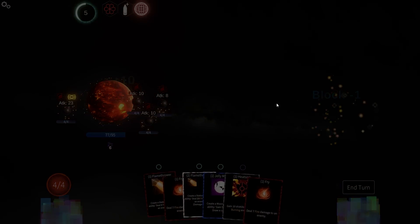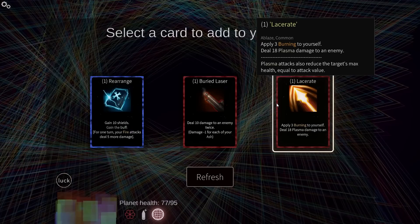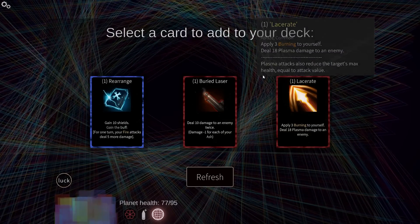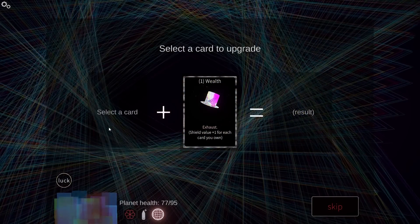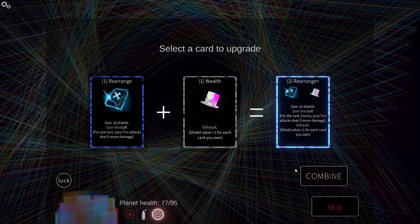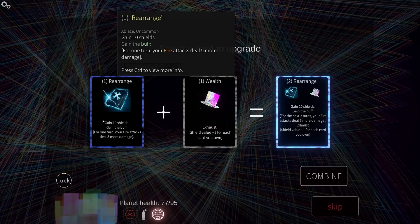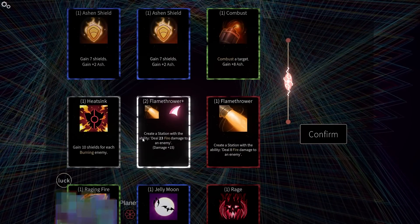Let's put those in front. I really should probably start using those a little bit. Rearrange — gain 10 shields, gain the buff. For one turn, your fire attacks deal five more damage. Shield value plus one for every card you own — that makes Rearrange really good. But it makes it exhaust. That's a little tougher.